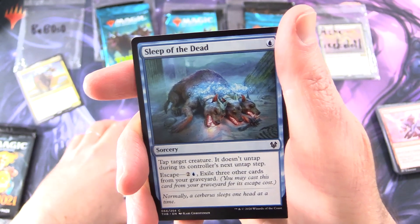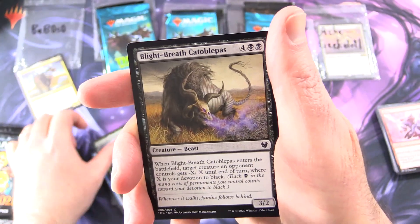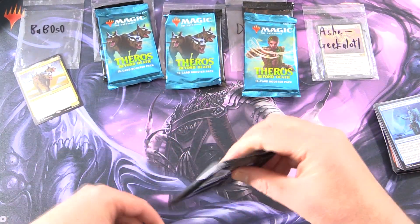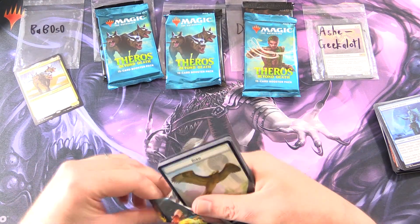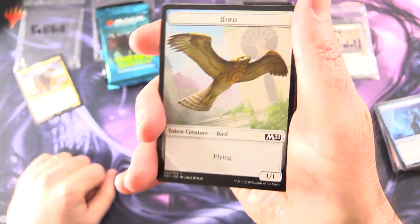I like the duplicate card names there. Sleep of the Dead, Farika's Libation, Skola Grove Dancer, Blight Breath, Catabolpa, Towering Wave Mystic — and that is it. So which of these two sets do you think is your favorite? I guess it depends if you like Planeswalkers, or maybe you like Ashiok — Ashiok is in Theros. Leave a note in the comments.